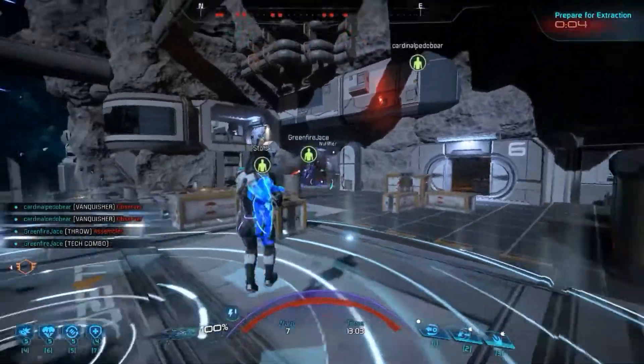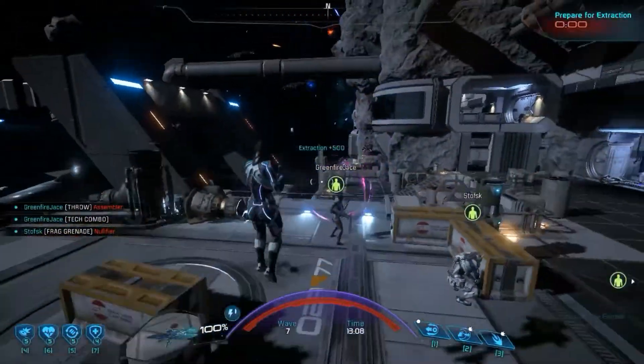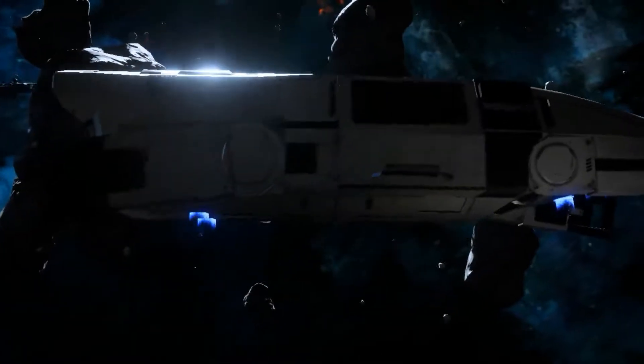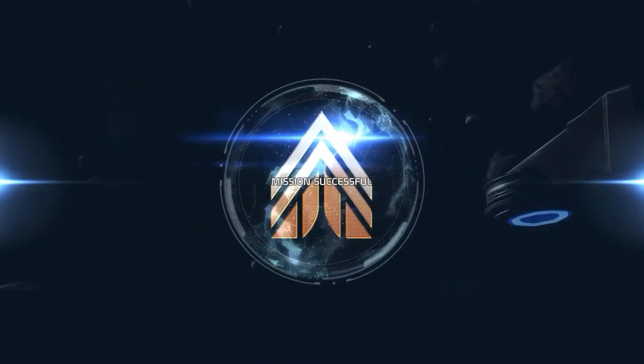Six seconds, my dear friend. Mission complete, full team secure. We are a Rank 1 Human Kineticist using Rank 6 of Barrier instead of Rank 6 Throw.